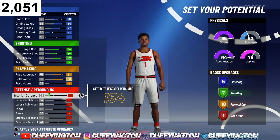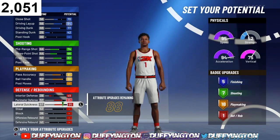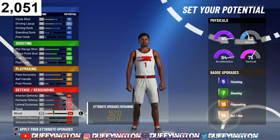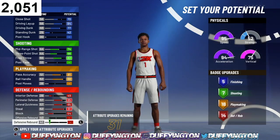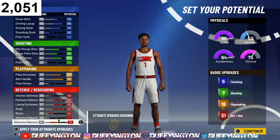That'll leave you with 18 playmaking badges. Now for defense, bring your interior defense up to 49, max your perimeter, max your lateral, max your steal, max your block, and put the rest of the 31 attributes on your defensive rebound. That'll leave you with 21 defensive badges. So we're looking at five finishing, seven shooting, eighteen playmaking, and 21 defensive. Yo, that's a scary sight — 21 defensive. I don't wanna be playing against that.